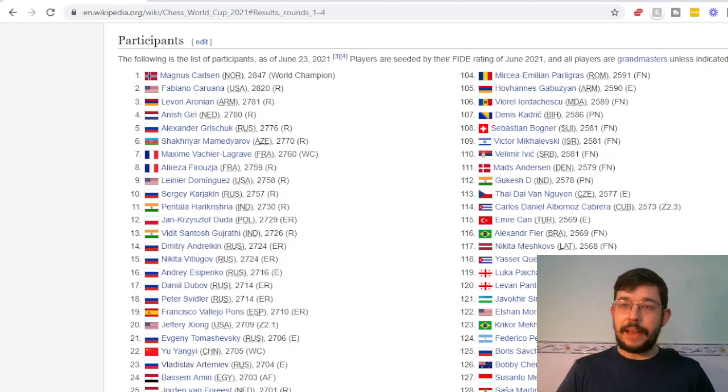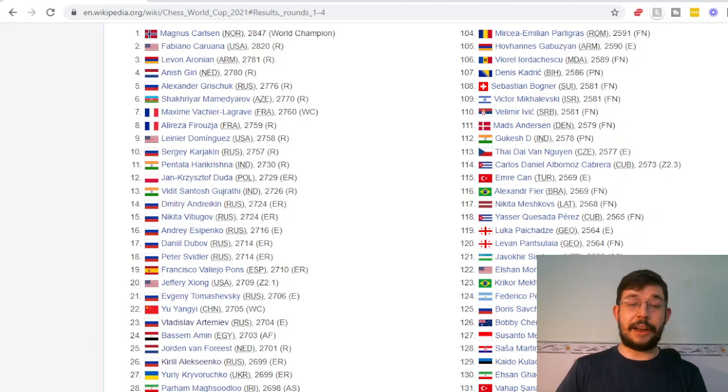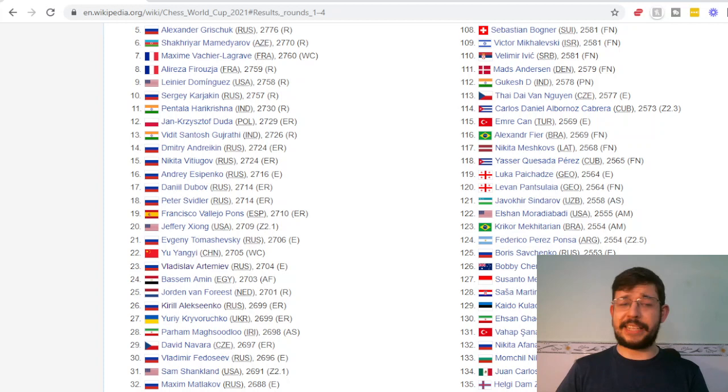You can see not just Carlsen, but also Caruana, Aronian, Giri, Grischuk, Mamedyarov, MVL, Firouzja, Dominguez, Karjakin — a lot of very high-level names, and a lot more grandmasters rated over 2700. There are a total of 25 grandmasters rated over 2700 in this tournament, with seedings based on FIDE ratings from June 2021.